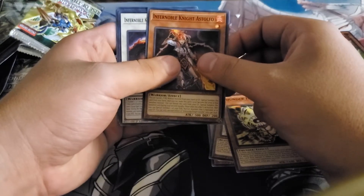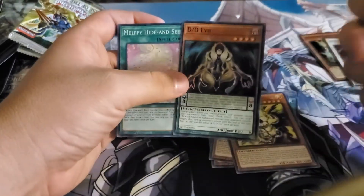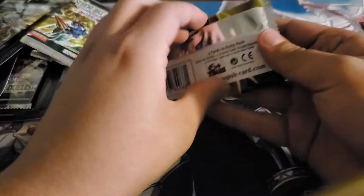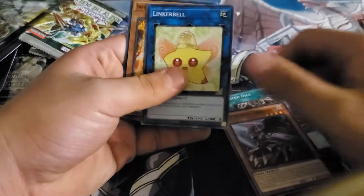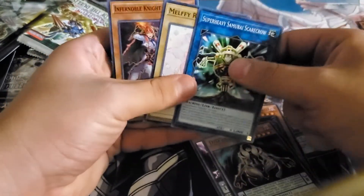Three Infernobles all at once — nice! Then we got DDD Evil and Milfie Hide and Seek. These are adorable. I was thinking of building an Infernoble deck just for fun. We also got some new Dark Lord cards, Linkerbell aka Tinkerbell, DDD — and DDD Evil again.